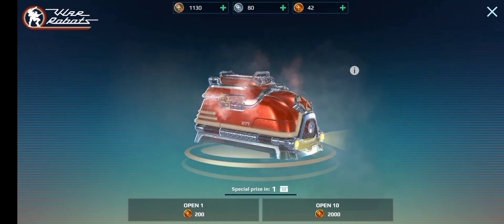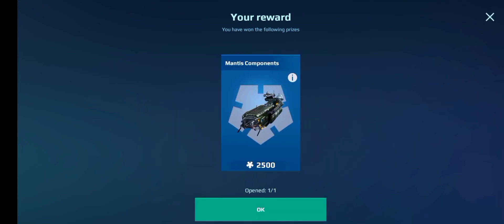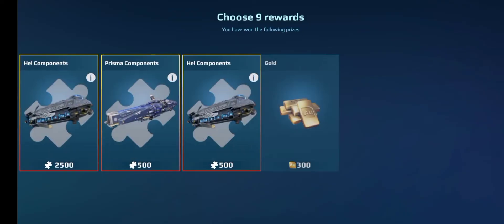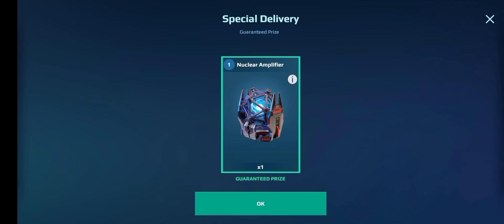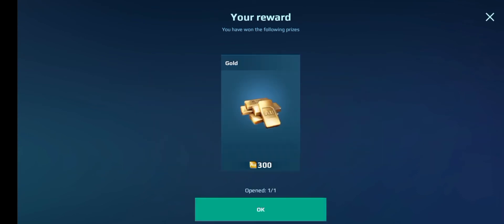It's only special prize in one as well — we might be able to get another special prize. I kind of want the Monarch component, I need to finish maxing out my Monarch. That's so bad! Special prize in 17, so we may as well just do open 10 again. Maybe we'll get the Erebus — we just need Erebus components. It was all Prisma components. Let's just do open automatically. We got some gold and a thousand Erebus components — that's actually good. And we got another nuclear amplifier. So we have one more spin. Gold would be nice — we actually got the gold! That was a really good way to finish.